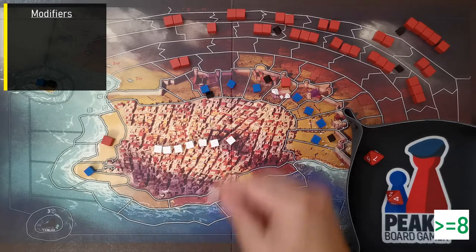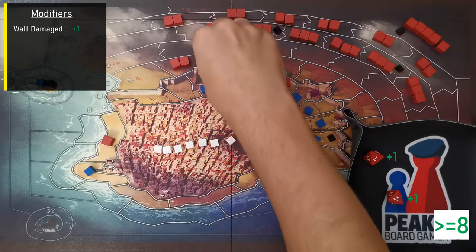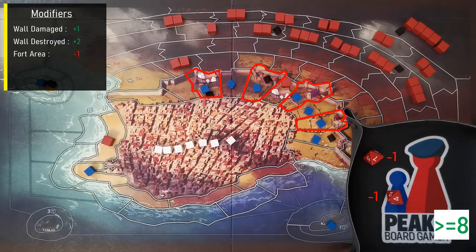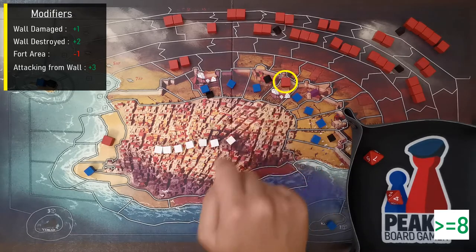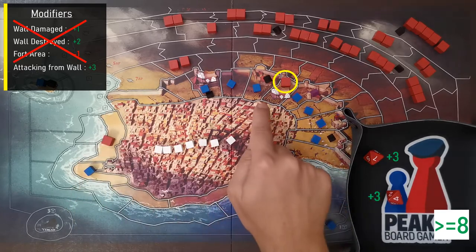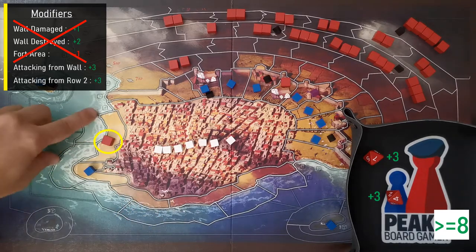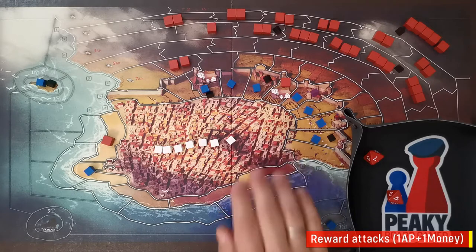Attack modifiers: damaged wall spaces give +1 to each die; destroyed wall spaces give +2. Attacking a fort space gives -1 to each die. Attacking from inside the wall to an adjacent wall space gives +3, ignoring destruction and fort modifiers. The same +3 modifier applies when attacking from two adjacent row-two spaces.